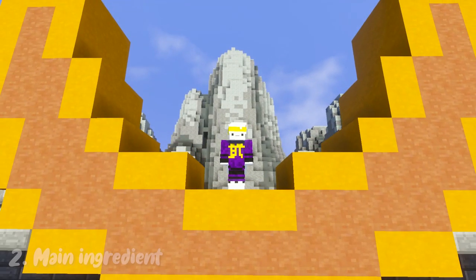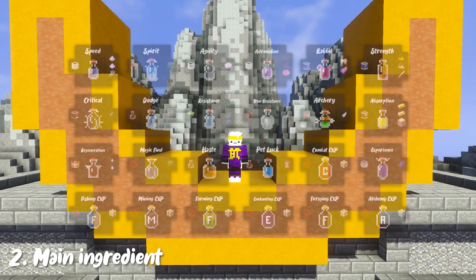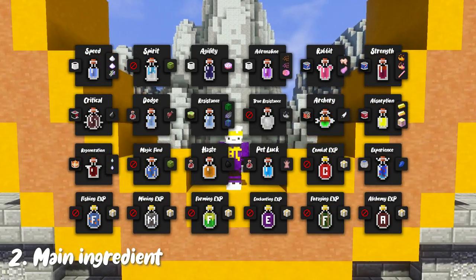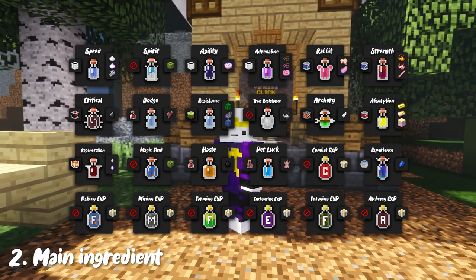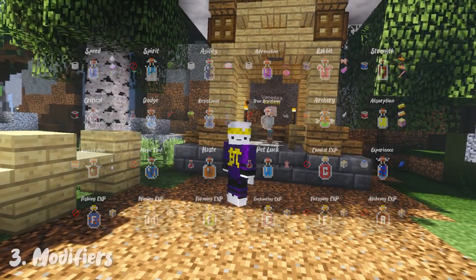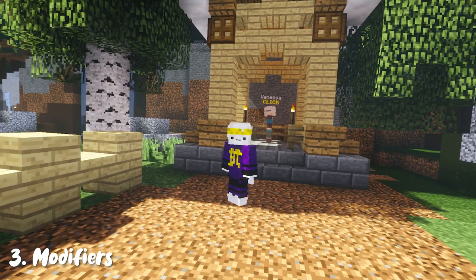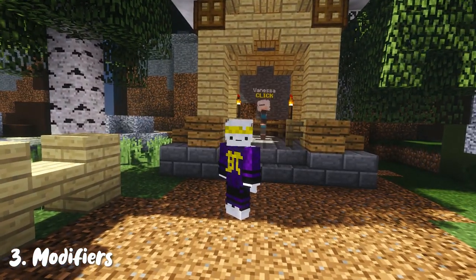Then after that, you add the main ingredient. This is basically to choose exactly what type of potion it is going to be, except for a couple that you can either get or buy already brewed up. You can pause or check them out on my website, linked down below, because there are quite a few of them. But now we're going to move on to the modifiers — this is to either make the potion effect last longer, become stronger, or even be splashable to hit multiple people instead of just yourself.